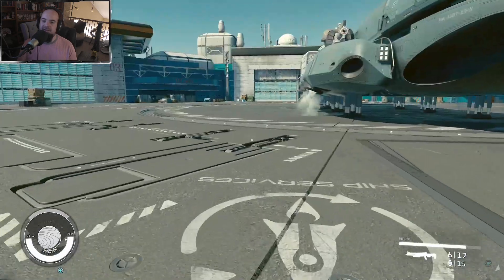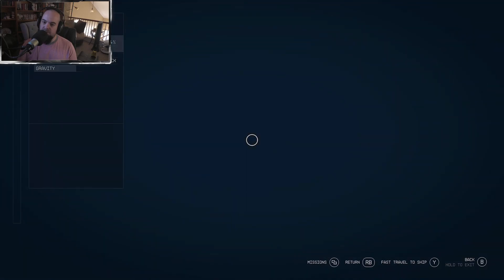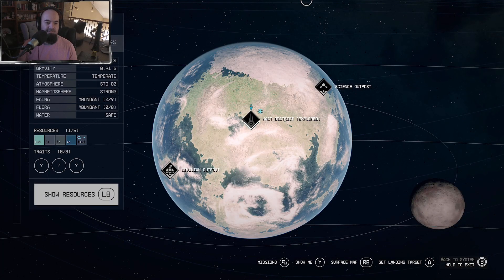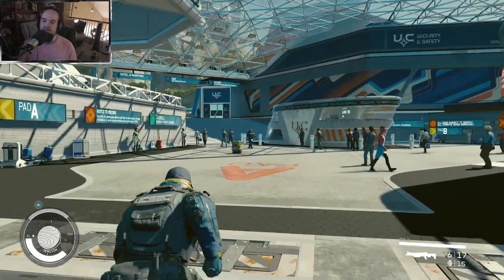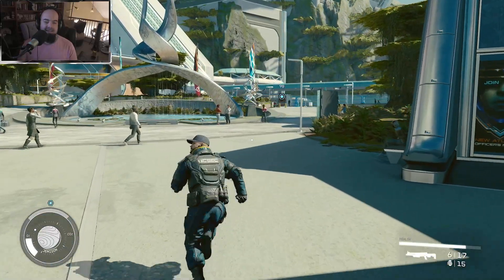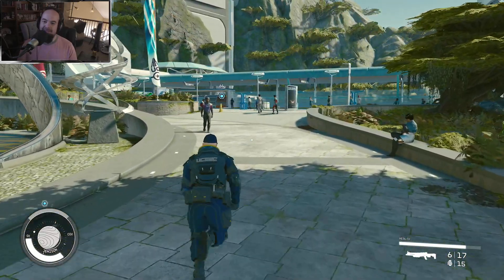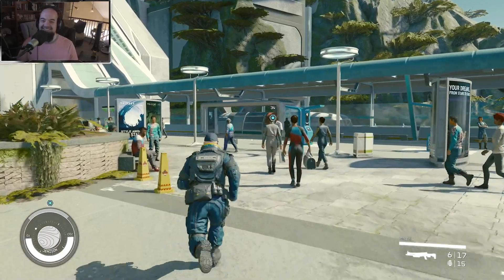Fast traveling from here... You get scanned when you enter the city too. So if you're trying to do contraband in UC provinces, you're gonna get scanned twice — don't take it off your ship.